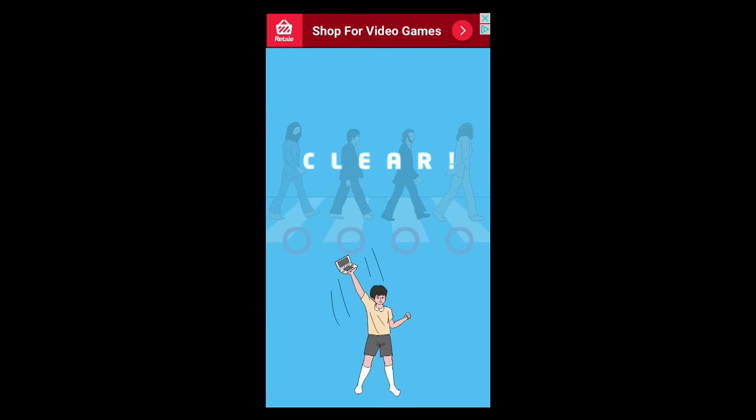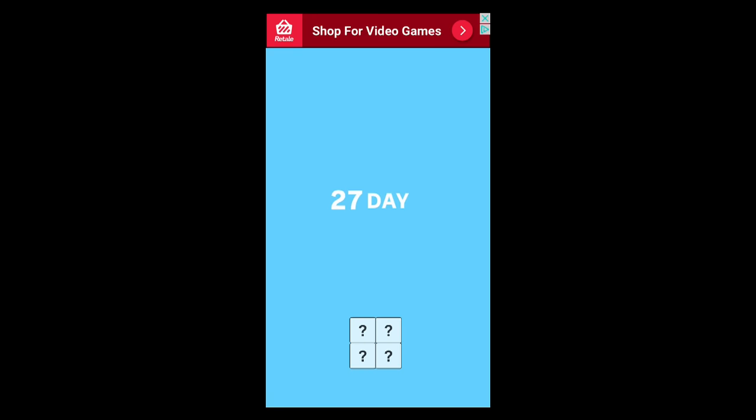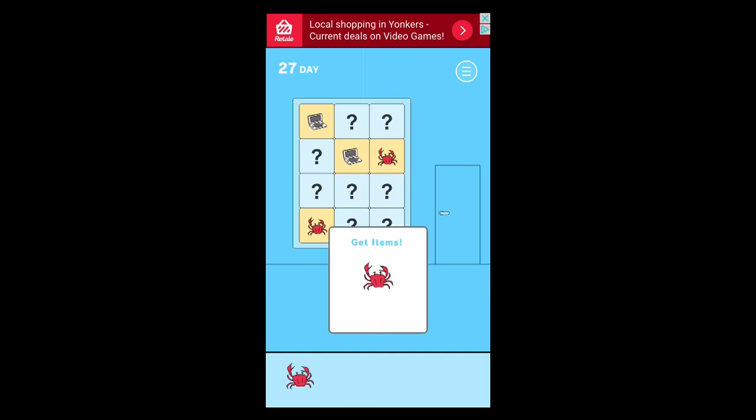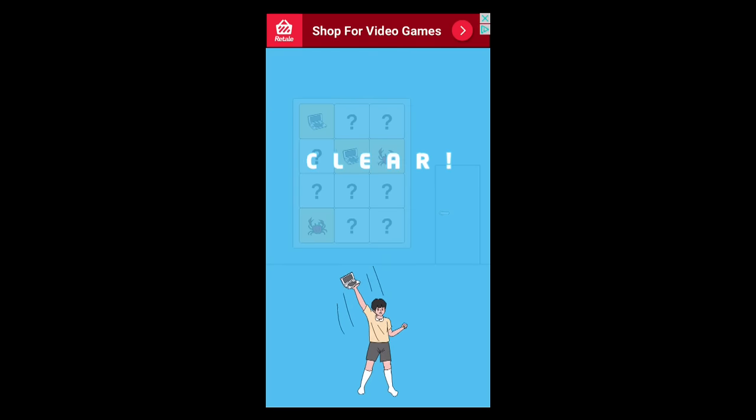Now you got your game. This next one might be a little different each time, but you need to find your game. There's your game, and then you need to find the crab because it's on a fishing line again — quickly pick up the crab, use the crab to cut the fishing line, and now you got your game.